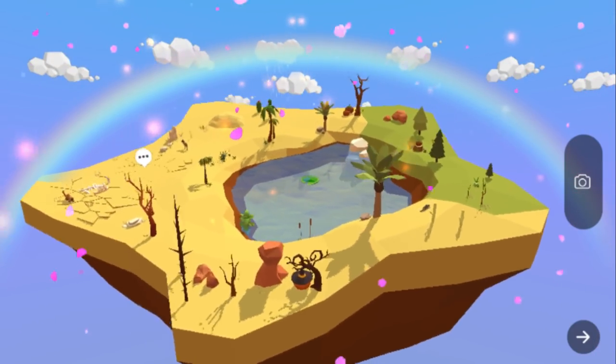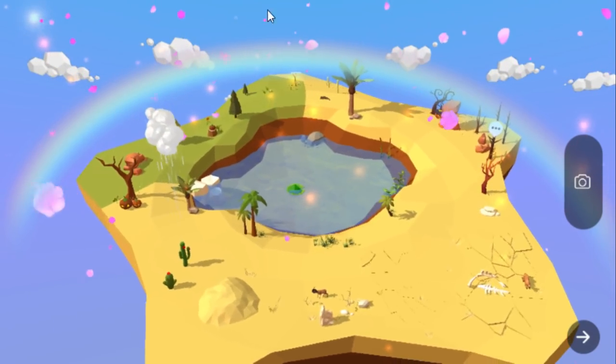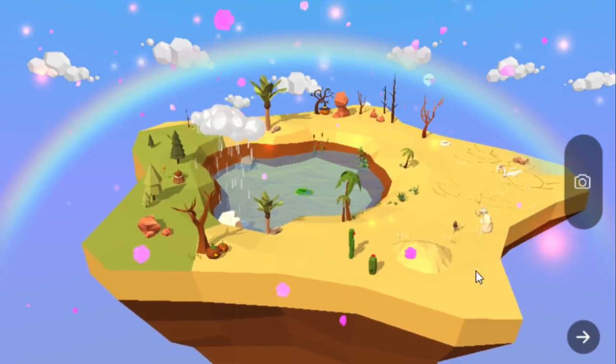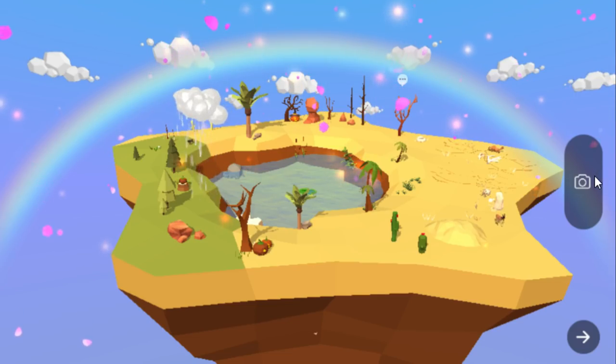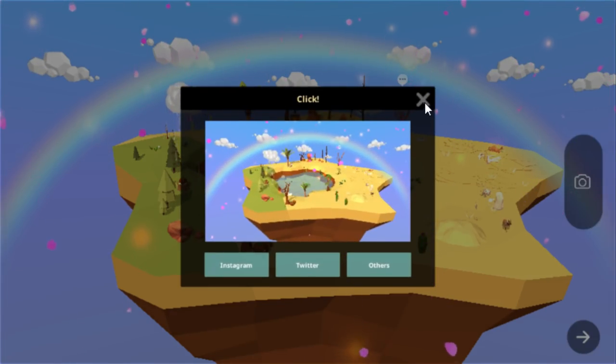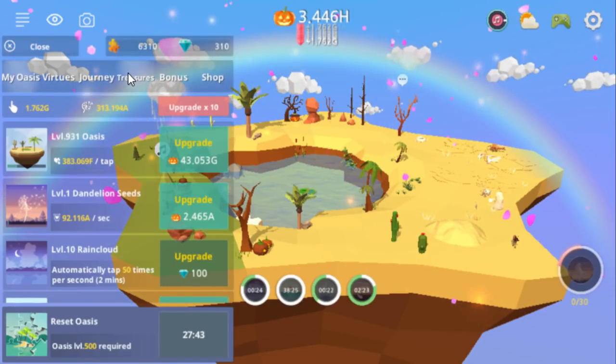It's got its camera mode. I'm using my mouse in Nox App Player, so I can't really do the pinch-to-zoom stuff very well, but you can take some neat little pictures. I don't know what happened there, but yeah, there you go — that's what it's supposed to look like.